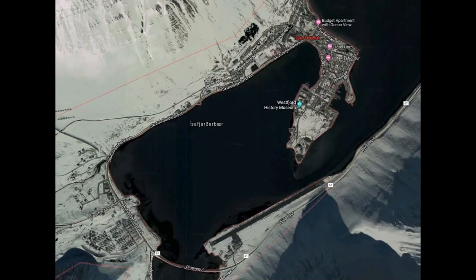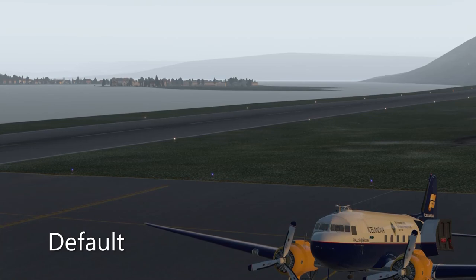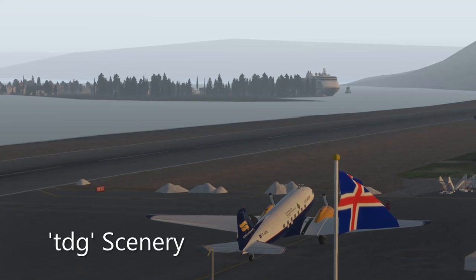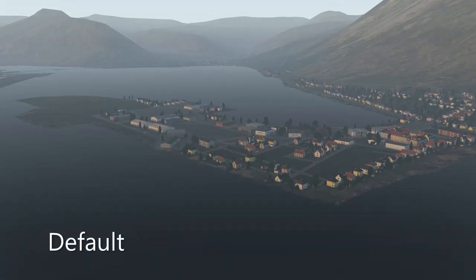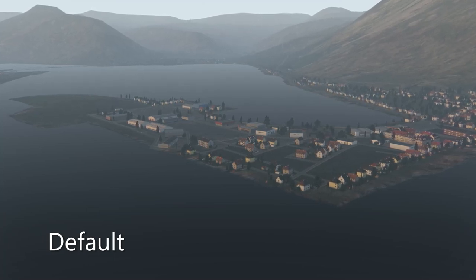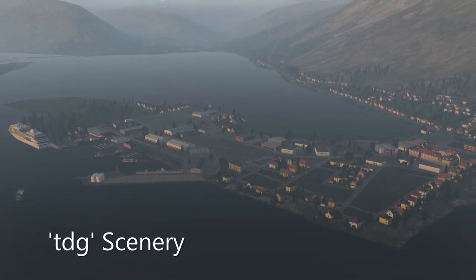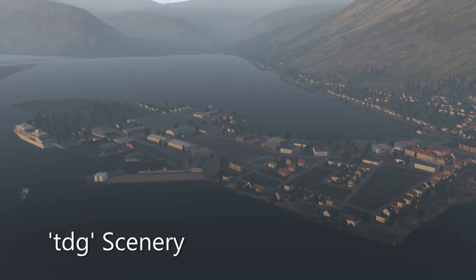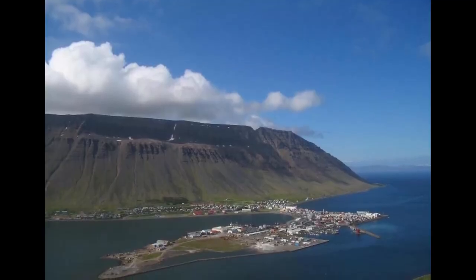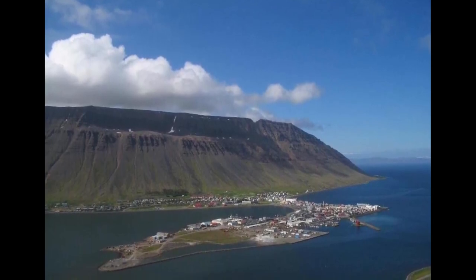Looking out towards the peninsula where the rest of the town is, in the default you can see some houses and trees. In the TDG, we've picked up a cruise ship terminal, which does exist in real life. Here's that peninsula from the air — the default has a few houses, light industrial buildings, not much else. In the TDG, we have more accurate rendering of the cruise ship terminal, some fishing boats, the light industrial area, and a fuel depot at the cruise ship terminal. Here's an actual aerial shot of the real peninsula on a very nice day — you can see the TDG has done a very good job of mimicking it.